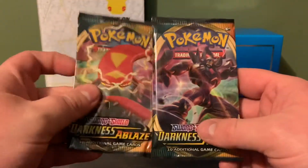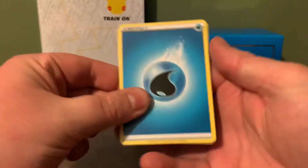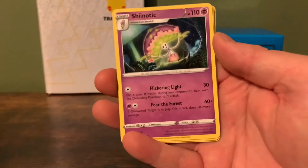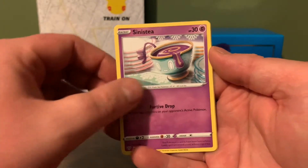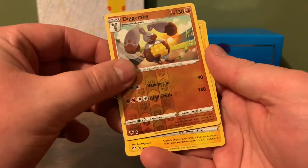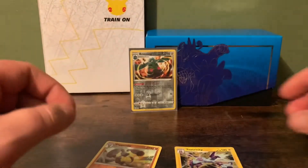Now for the Darkness Ablaze — hopefully we get better luck out of this one. There's a Code Card. Water Energy, Water Energy, Pierce, Vanillish, Shenotic, Skarmory, Bunnelby, Toxyl, Sinistee, Carablast. A Reverse Diggersby, which is a Rare. And a Holo Toxtricity — I love this Pokemon, so that's a good pull. I'll sleeve both of those up.